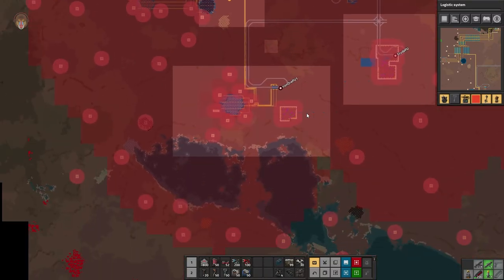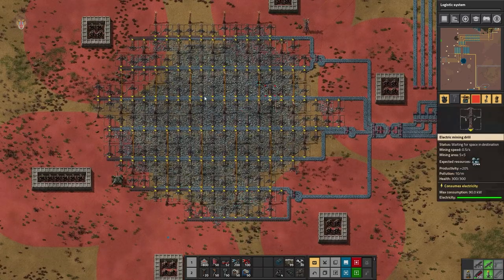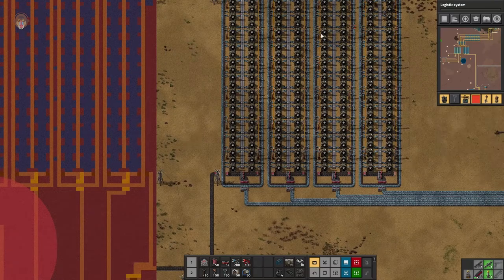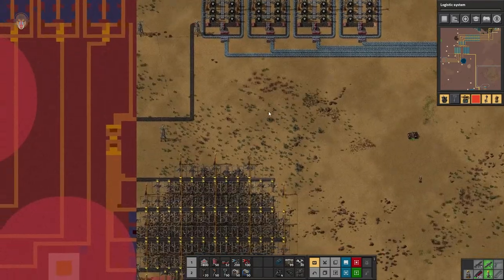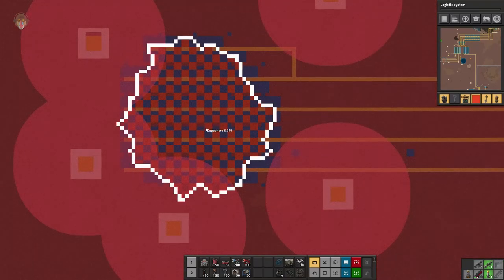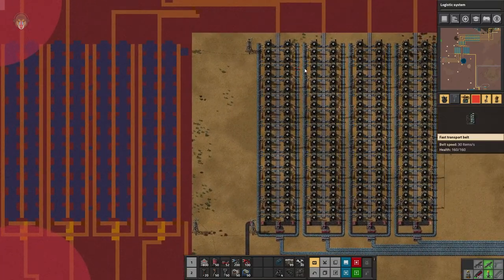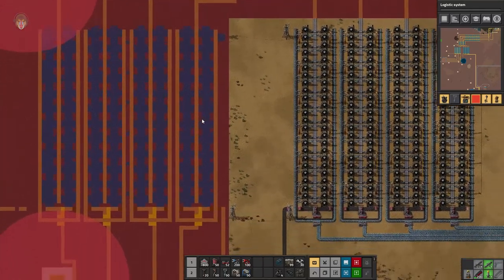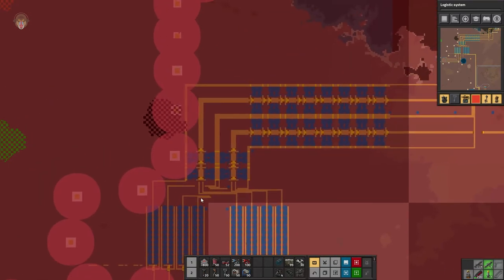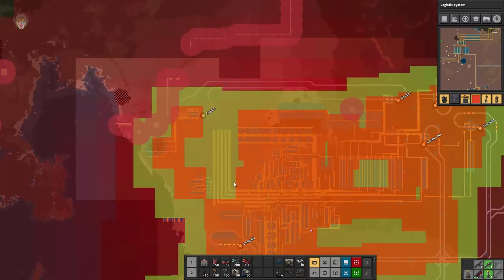What I'm doing here is getting the iron off onto these transport belts all the way to this line and turning them into iron plates, using this coal over here. I don't have radar coverage here, but this copper ore goes into something similar — literally copy and paste. So one is iron, the other one is copper, and that goes into this line.